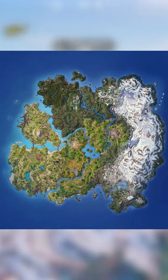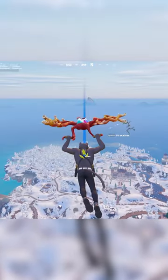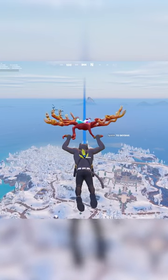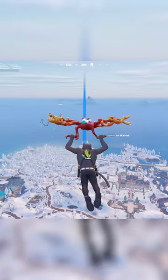We got map changes, so just less white stuff around the map. The Anvil Rocket Launcher is returning, and for some reason TNTina's bow and Jules' drum gun also just got updated, so it's actually possible to see them returning as well.